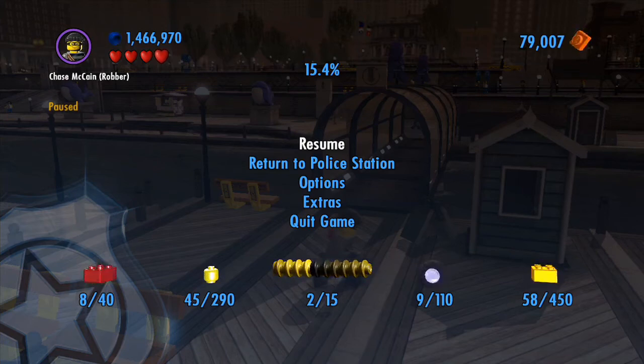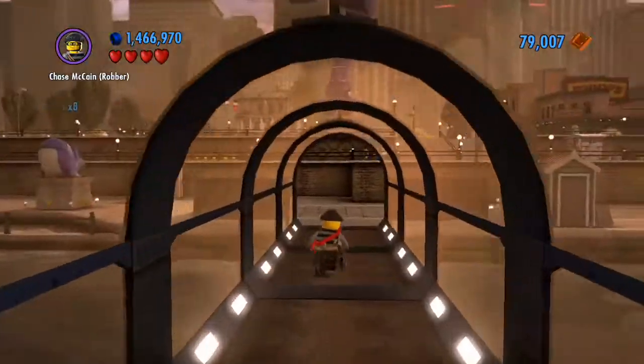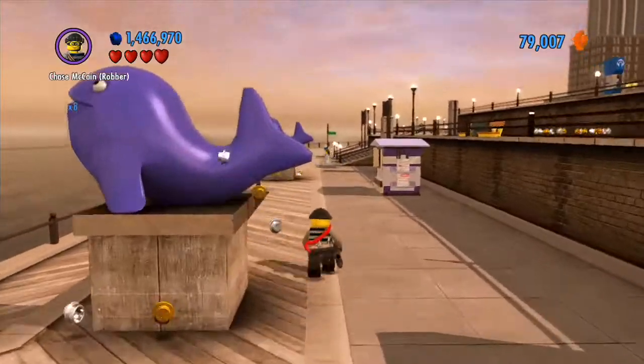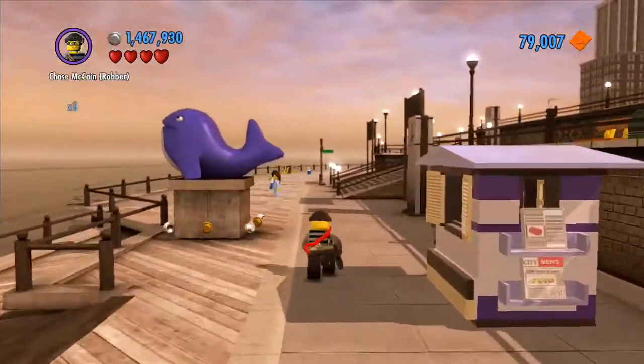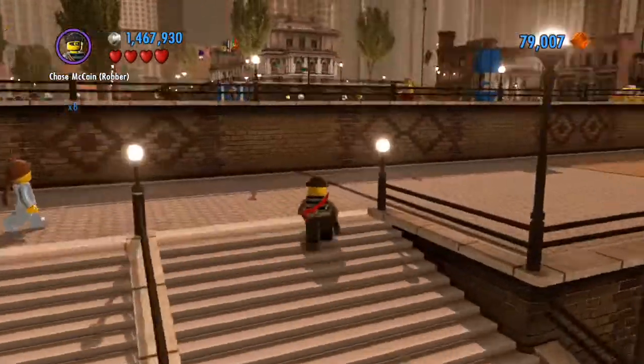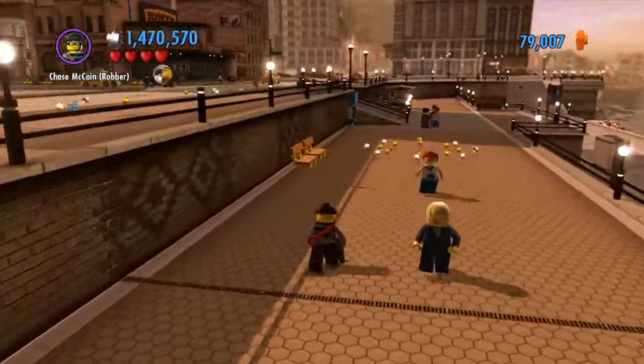Hello and welcome back to LEGO City Undercover. This is Bio-Enchanted and this is a place that's going to be short but sweet as we go and rescue Forrest Blackwell. We are in Kings Court, he is in downtown.